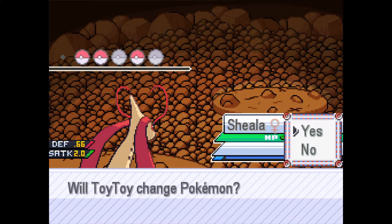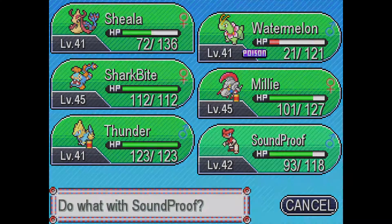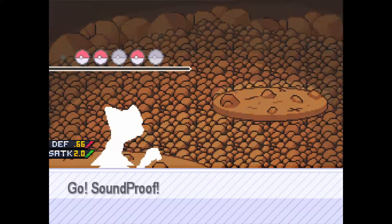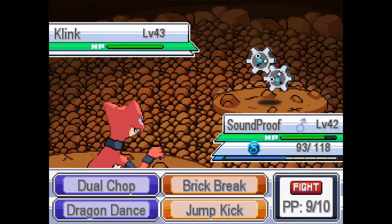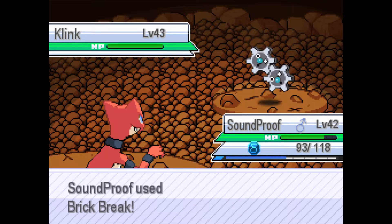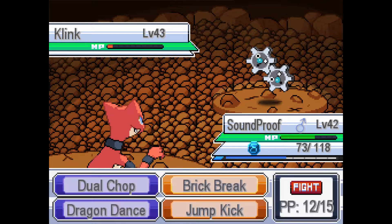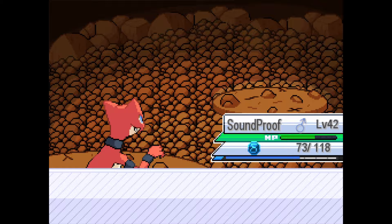A Klink — this may have Electric-type moves, so I'm not going to risk it. Let's go into Soundproof. The worst thing that can happen — there's not even a worst thing, we can tank everything. I think this is Shaman, randomized into a Klink. Our Dual Chop is going to take out the Klink. Three Pokemon down.